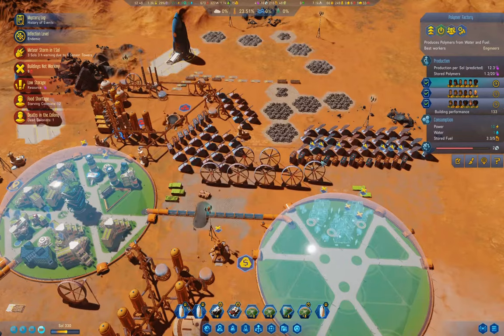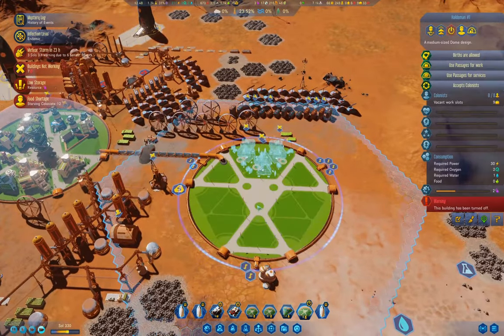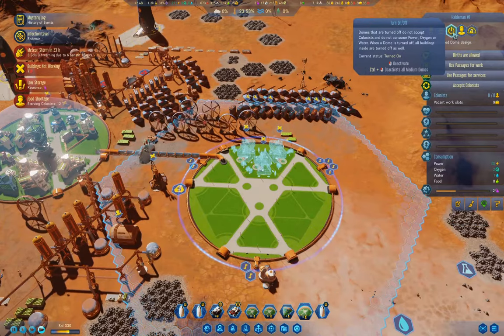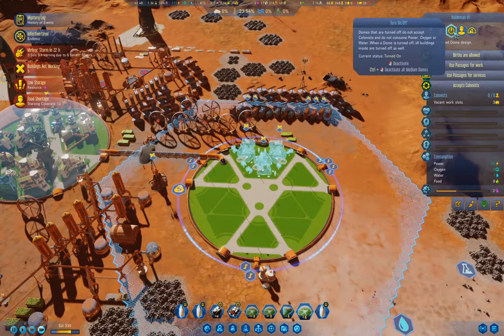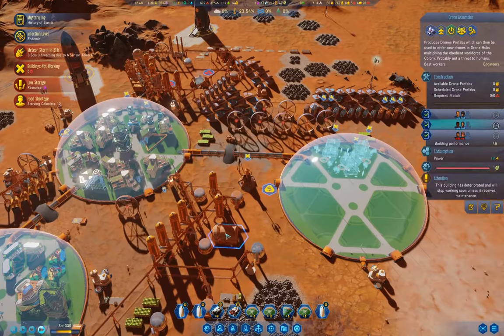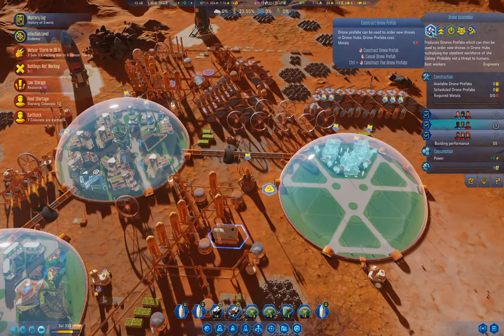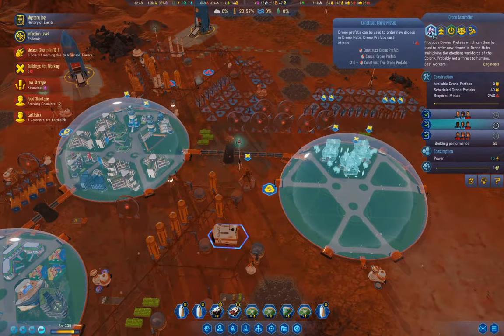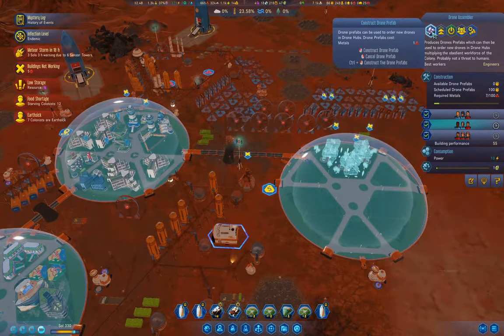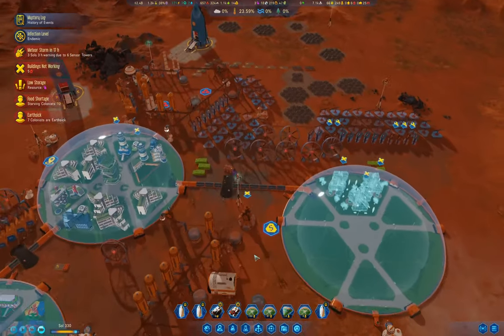We've got the batteries getting repaired. We've got our ramp here so the dudes can do their thing. If I turn the dome on — this guy, yep. We're going to print a bunch of drones with metals, because we have metals.